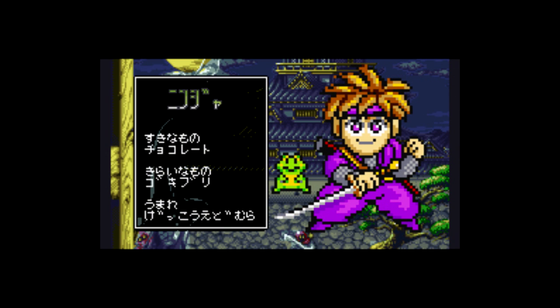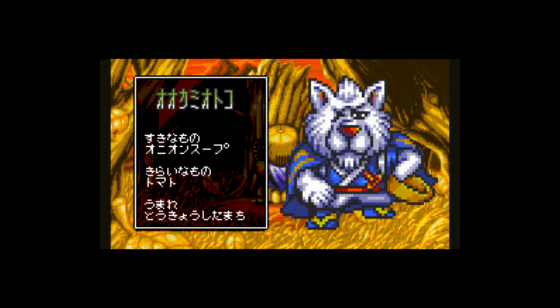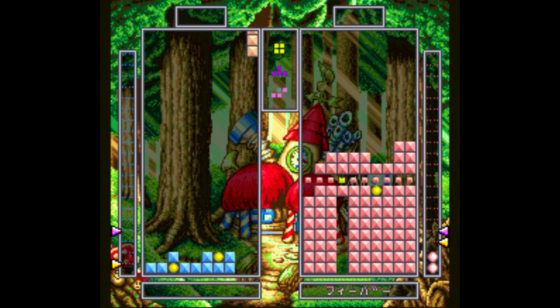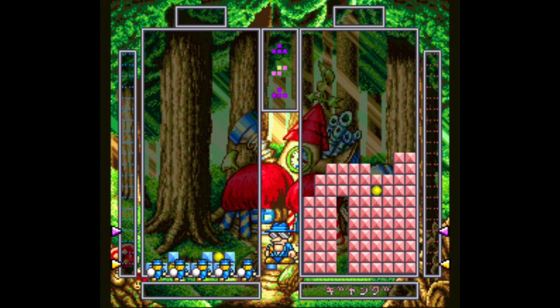To start out, you select from one of eight different characters — everything from a ninja, a shaman, a rabbit, a princess, a wolfman, some kid, a group of kids, and a jack-o-lantern dude. Each of these characters has different magic abilities that you can either use to make life difficult for your opponent or to make life easier for yourself.